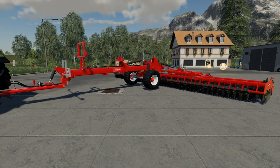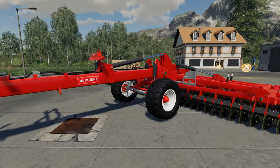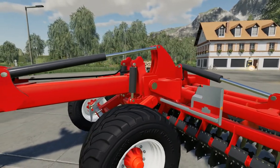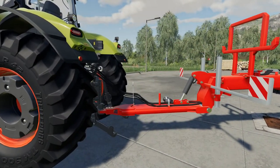Hello and welcome to another FS19 mod review. This time we're taking a look at the Keevon Discator 12-disc cultivator, fresh on the mod hub. It looks like a decent mod — it's nice to have another 12-metre cultivator in the game.